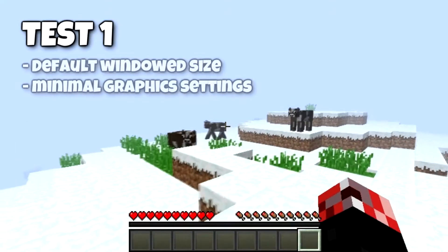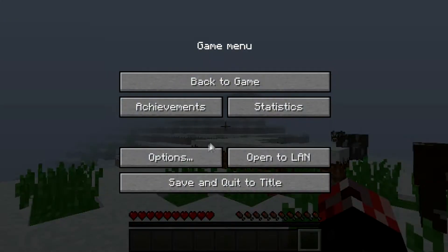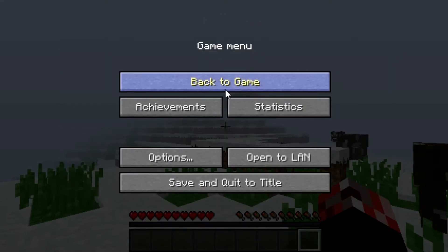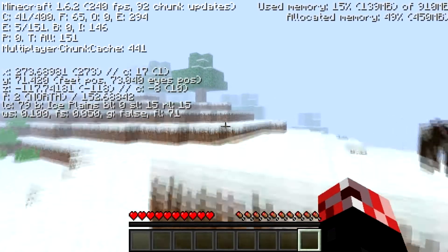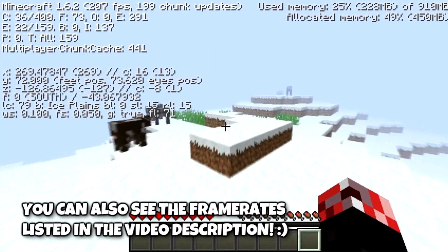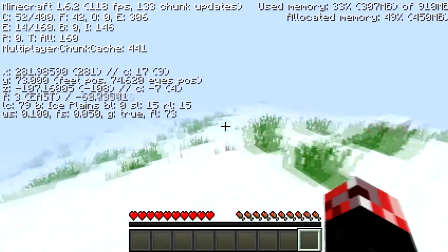This first test is Minecraft at its default window size on the absolute minimal settings. Going into the options: graphics fast, render distance tiny, maximum FPS, smooth lighting off, OpenGL off, clouds off, vSync also off just to show the true FPS you can get, and particles on minimum. Bringing up the debug screen, we are getting a solid 240 FPS. I've also delimited FRAPS so we can record at whatever it likes.